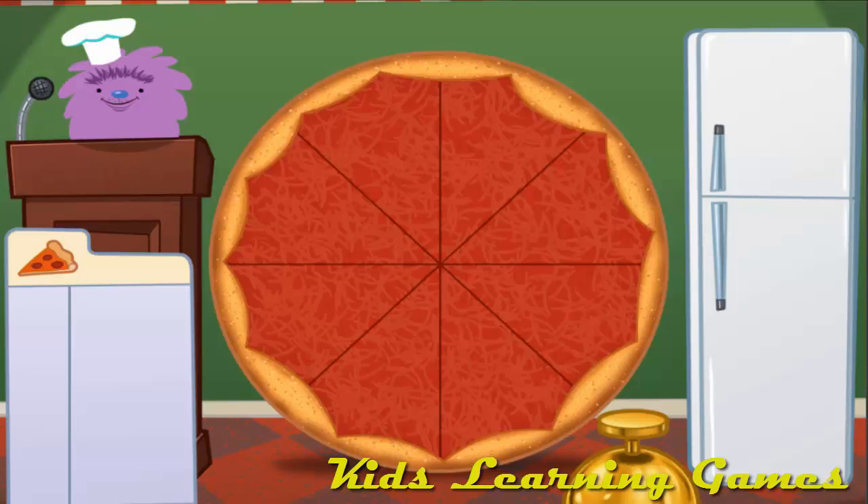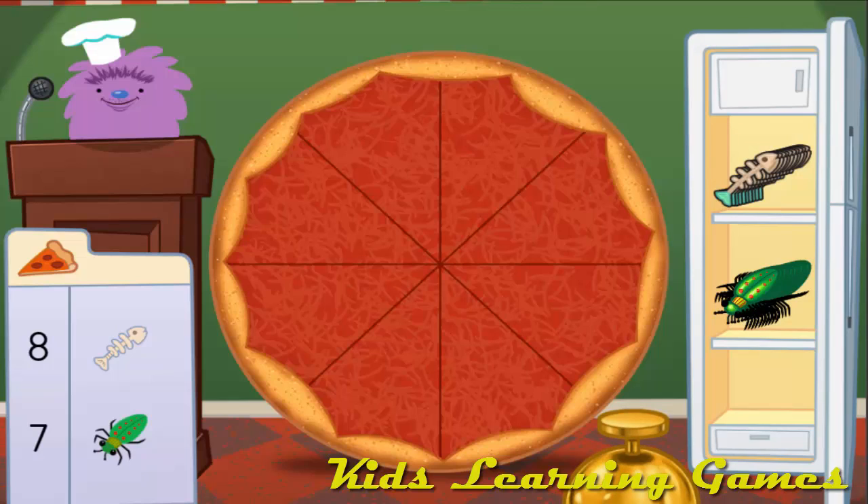Welcome to Cuz Cuz Cuz's Krusty Pizza Pit. Today we're going to add up pizza toppings. Drag items from the fridge and put them on the pizza. Click the bell when the toppings are just right. Make a pizza with 15 toppings. Add 8 fish bones and 7 bugs.